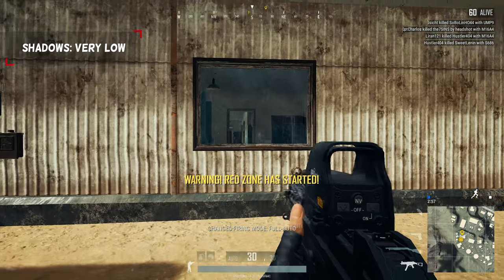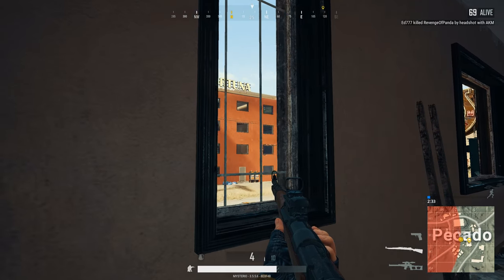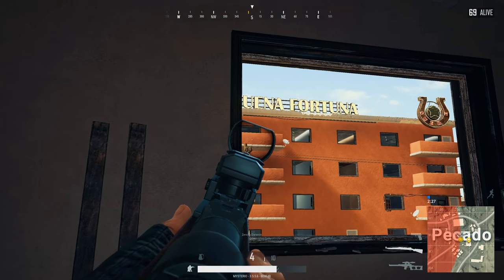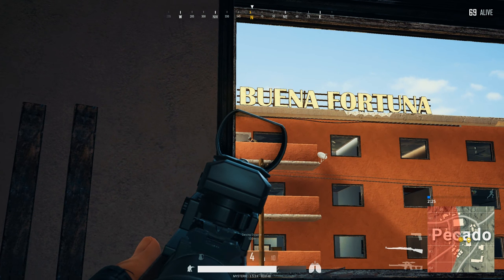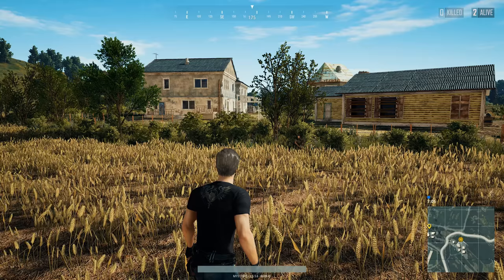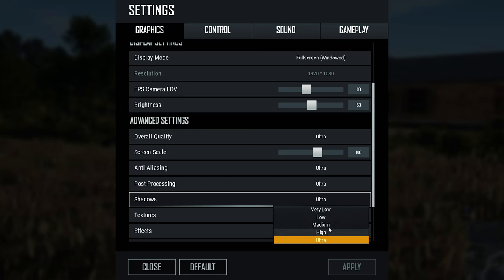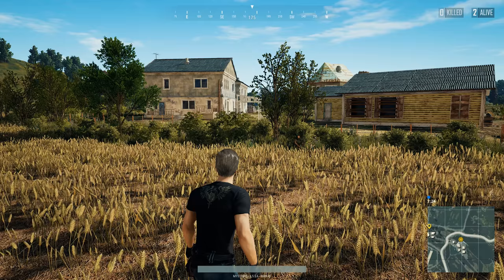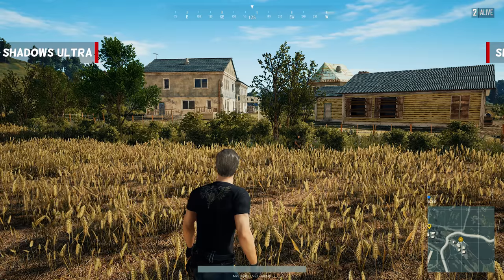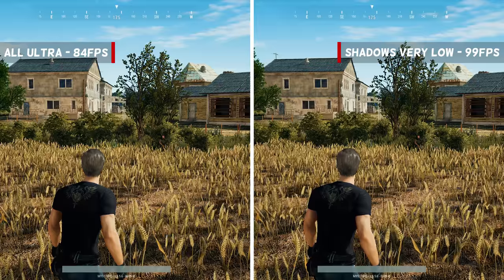You might think it is a good idea to let shadows fully render so that they look sharper, but there are plenty of drawbacks that come with higher shadow settings and they far outweigh the advantages. From medium onwards, shadows get a lot darker and enemies hiding in them become harder to spot. On ultra, almost each individual leaf around buddy gets its own shadow, which takes a lot of graphical power. Set shadows to very low so they become lighter and less precise — that will allow you to spot enemies hiding in grass or in dark areas, and you will get an extra 15 frames per second compared to having shadows on ultra.